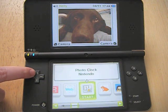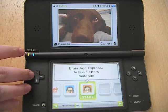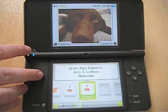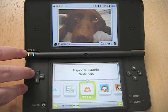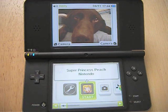You get Photo Clock, which is just a clock with an alarm that rotates your photos — I wouldn't have downloaded it by choice. And you get the two Brain Age games: Brain Age Math and Brain Age Arts and Letters. I played both of them; they're pretty good — like the Brain Age titles for the DS minus the Sudoku, combined. And those are $8 a piece on the DSi Shop channel.